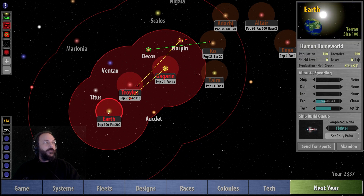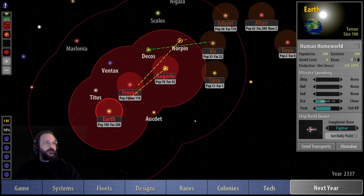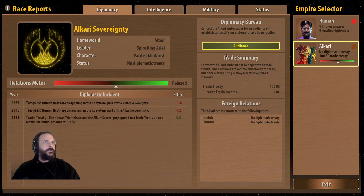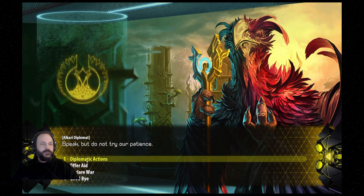Checking the status of my planets — we're currently going into technology. I put everything into computers so we can quickly get deep space scanner. Let me just equalize these allocations. I'm not bothered about weapons at the moment, let's put a little bit more into computers. The computer tech also helps with your espionage efforts. Now let me have a quick chat with the Alkari in the diplomacy screen — they're relaxed with us at the moment.